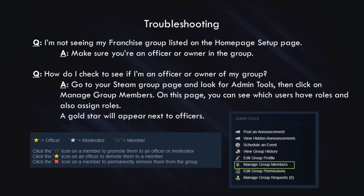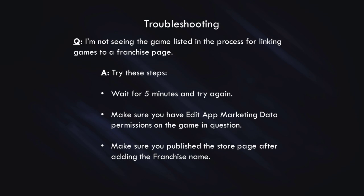If you run into some issues, we've created some troubleshooting tips. The first one: if you're not seeing your franchise group listed on the homepage setup page, make sure you're an officer or owner in that group. To check, go to your Steam group page and look for the admin tools, then click on 'Manage Group Members.' On this page, you'll be able to see which users have roles and assign roles — a gold star will appear next to officers, and officer or owner status is needed. If you're not seeing the game listed in the process for linking games to a franchise page, try these steps: wait five minutes and try again, as it can take a little time for games to populate. Make sure you have the 'Edit App Marketing Data' permission on the game in question, and make sure you publish the store page after adding the franchise name.